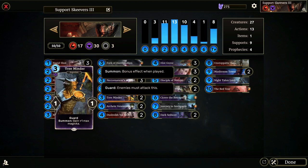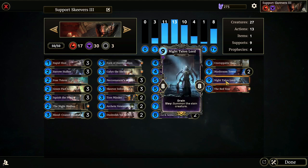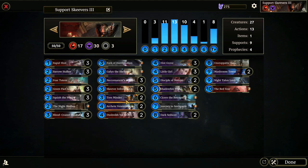Tree Minder is a guard that gains you max Magicka. It's one of the weakest guards in the game, but you're playing it to get that extra Magicka bonus. We want more Magicka to eventually access Mushroom Tower, Dark Seducer, Unstoppable Rage, the Red Year, and Night Talon Lord. We only run two Tree Minders and two Venom Tongues — Venom Tongue has Lethal and a Slay of gain plus-one max Magicka — because we have a few other ways to gain Magicka in the deck.